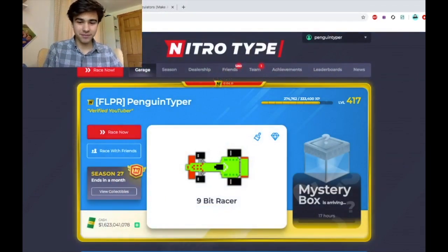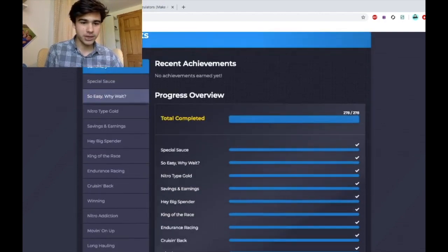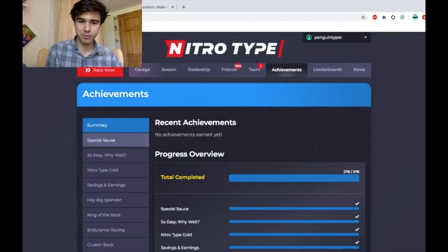That monstrosity of stuff is the new season achievement collection screen. So now if you earn a season achievement, you can actually get that little screen, which is pretty awesome. And if we go over to season 27... yeah, it doesn't actually exist, which is pretty funny.